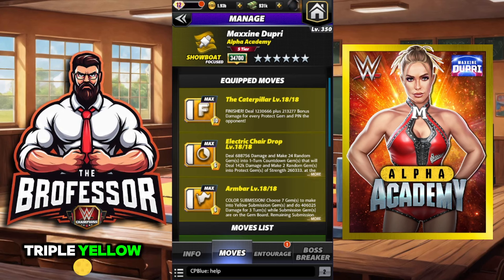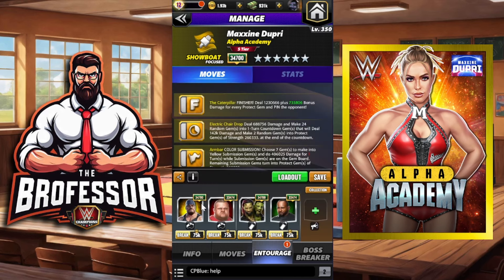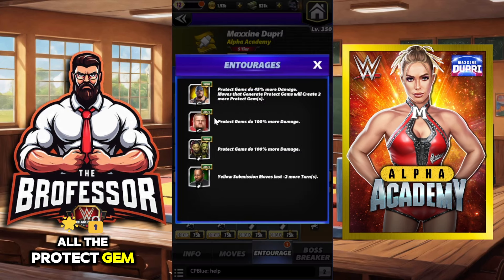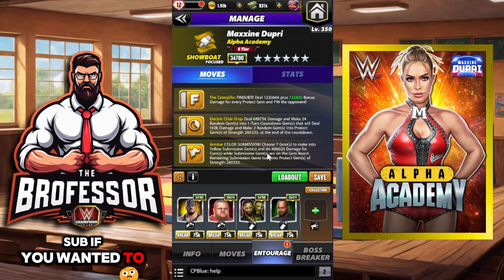For this moveset we're going to do the triple yellow. Keep in mind that if you do get her gear it's going to do 150 more damage per protect gem, so another 150 percent — about 300k more — meaning it'll do 500k instead of 200k. This is a 99 MP, all-yellow moveset starting turn one. We're throwing in all the protect gem damage we can, and we're adding minus-yellow submission moves so we can keep as many protect gems on the board as possible.